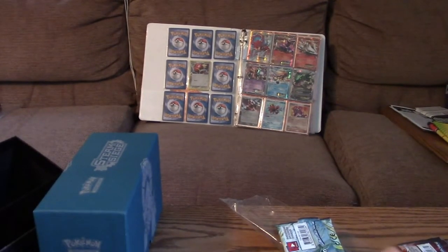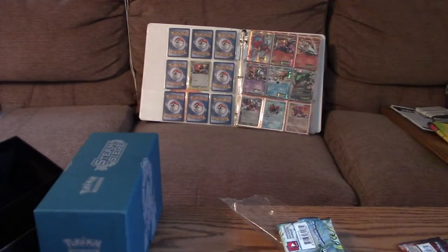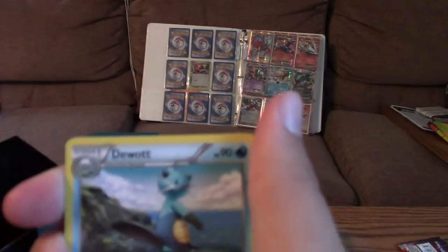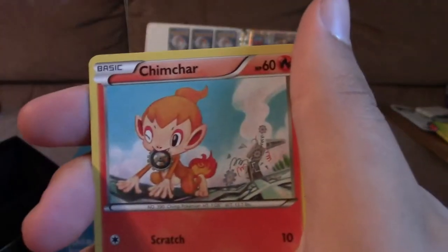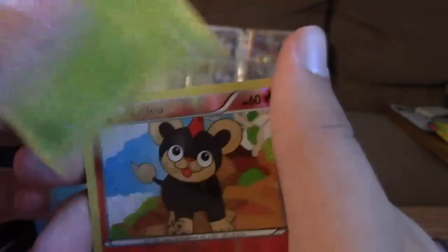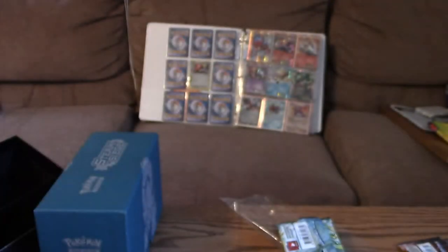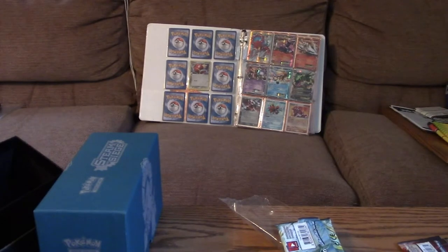Last pack — let's see what we get. We've got Steelix Spirit Link, Dewott, Halantia, Litleo, Nosepass, Chimchar, Meowth, Hoppip, Reverse Lickylicky, and a regular Clusteroke. Not very good on that last one, but we've got that Mega EX from the previous pack.